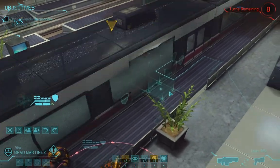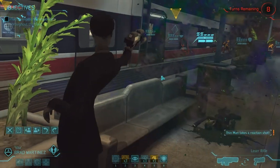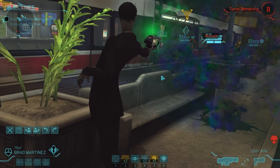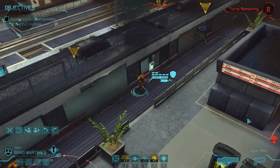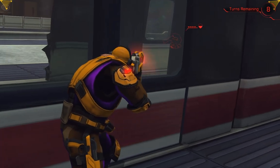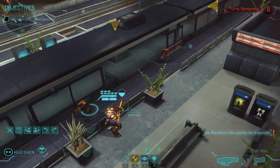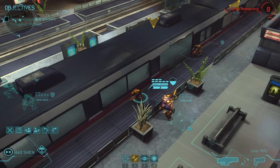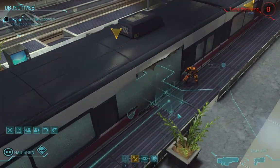I don't really like my cover options here very much at all. I'm going to have to come out to this side of the train and take an overwatch shot here. I should have moved the assault first. At least he missed. We have our line of sight, we'll try and keep him right here. Got it — nice shot! So the rest of my team can keep moving up.